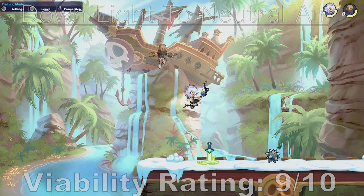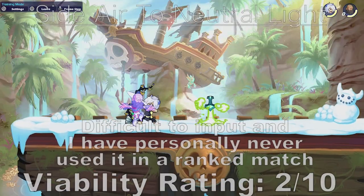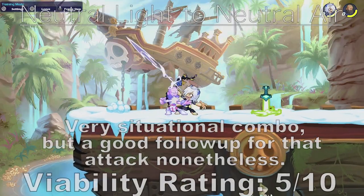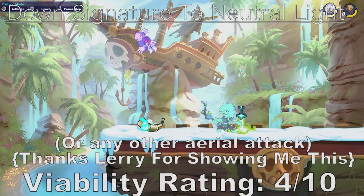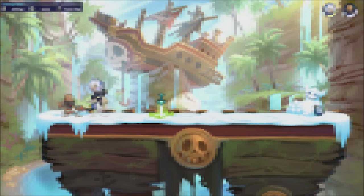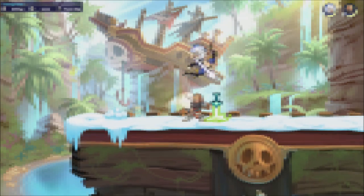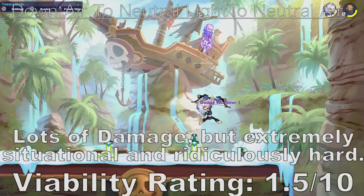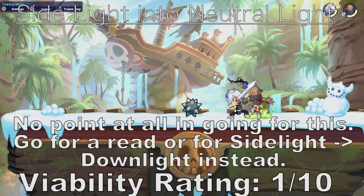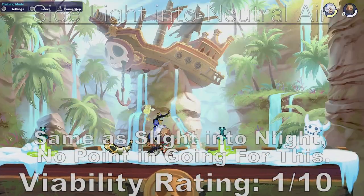True combos with the bow include: downlight to endlight, downlight to neutral air, downlight to recovery, sideair to neutrallight, neutrallight to neutral air, downlight to neutrallight into neutral air, and downsig to neutrallight. The next combos are technically true but were too hard for me to input consistently and will have some dodge frames: downair into neutrallight into neutral air, sidelight into neutrallight, downair into neutrallight, and sidelight to jump chase-dodge neutral air.